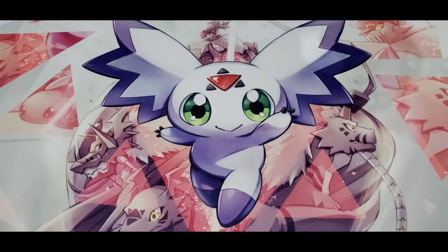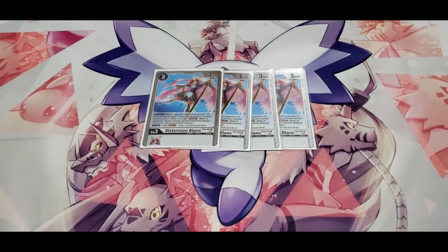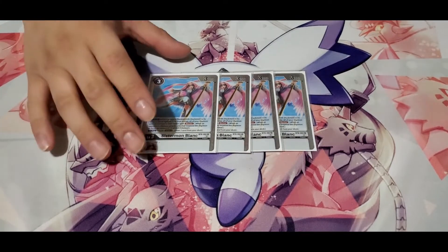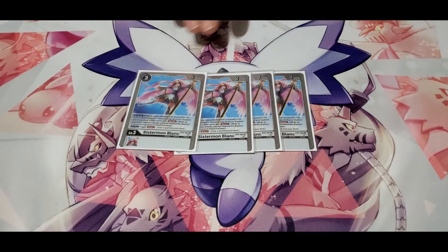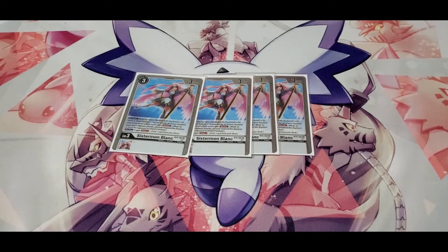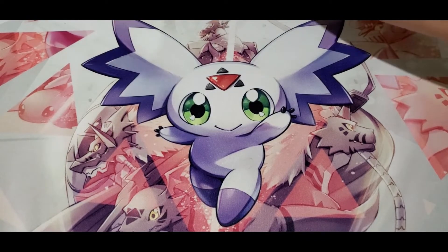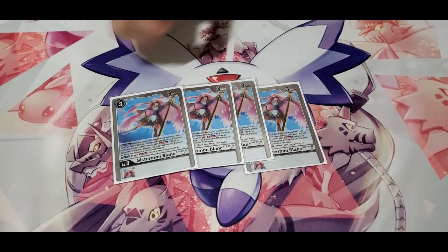Now the big topic: the sister mons. I run four Sister Mon Blanc — this is your best one. When you hard cast her, that's a free draw. When there's a royal knight, a Jesmon line, Huckmon, or any royal knight on the field, she becomes a blocker. That's the blocker in the deck — that's why I don't run Monzeomon, because this can become a blocker. Any Huckmon line or royal knight instantly makes her a blocker with a draw, keeping the deck as consistent as possible.